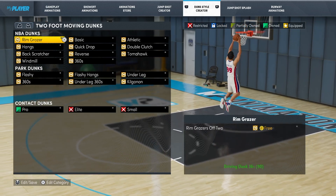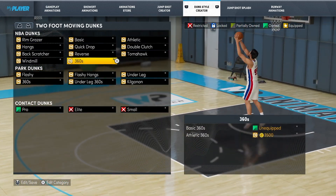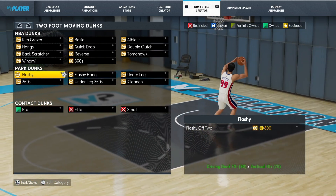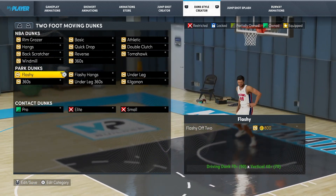It will give you a load of options for the dunks that you have access to. The dunks that you can do will depend on your player's stats. You can see down in the bottom right-hand side there — to do the flashy off two, you need a driving dunk of 70 plus and a vertical of 40 plus.